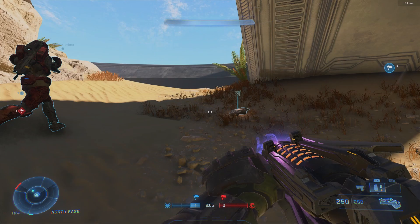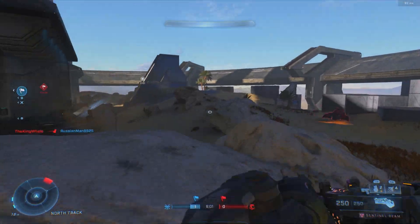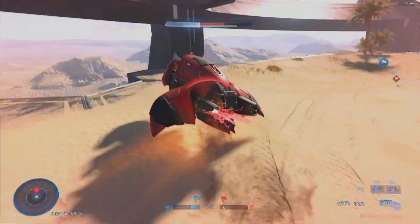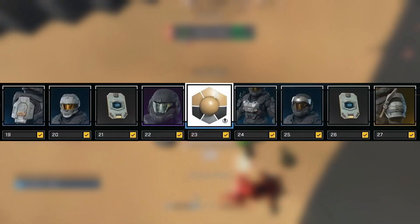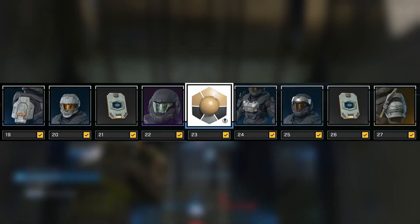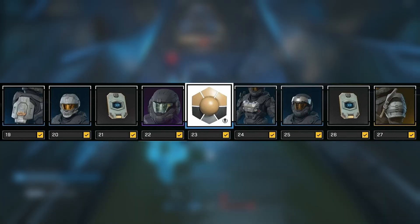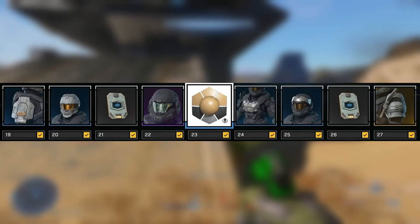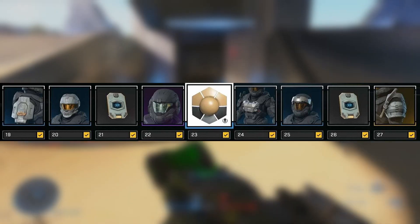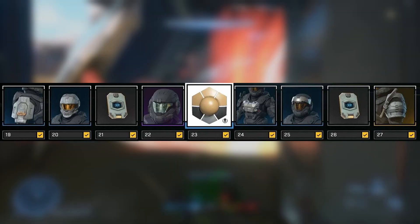At tiers 18 and 19, we get the CQC shoulders, and again these look great. Tier 20 you get the CQC helmet, another fan favorite — great to have. Tier 21 is another XP boost, followed by the Bullfrog visor. This visor is nice, but it is very similar to a bunch of others we've already got — sort of a silverish visor with a very slight tint of blue, similar to the MIA one and also very similar to the Sardonic one in this same pass.